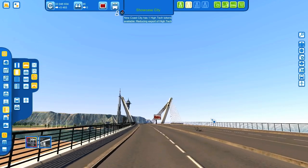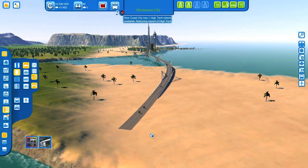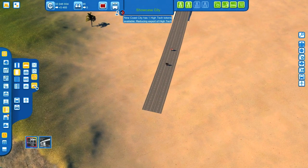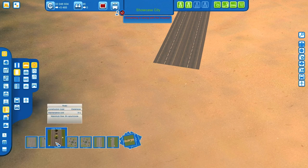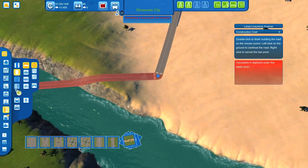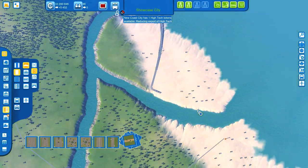The road type, by the way, is Large Avenue, so you can connect this to a Large Avenue. Turning off bridge mode and the custom content building set, we can take a Large Avenue and connect it to the bridge — works perfectly.